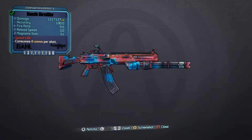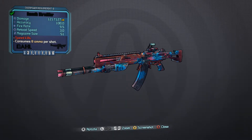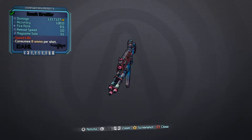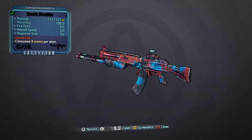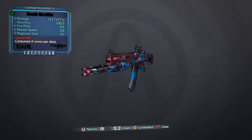Here's the gun close up. It does 1,217,127 damage times 8, with 100% accuracy, 9.5 fire rate, 3 reload speed, and 51 magazine depending on your build. You can have more or less, and it consumes 8 ammo per shot.